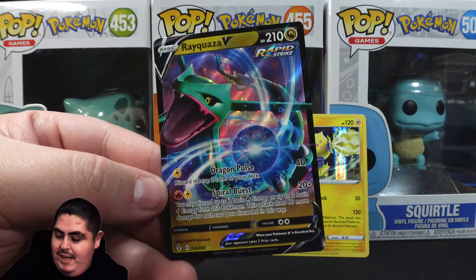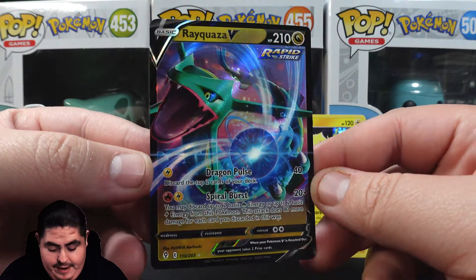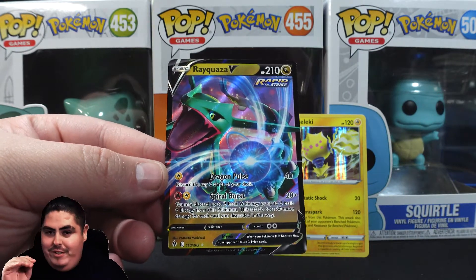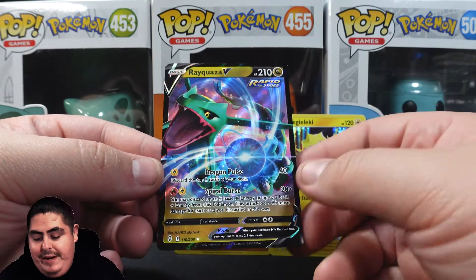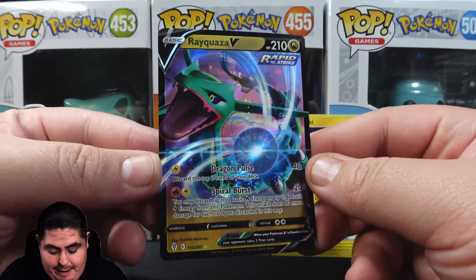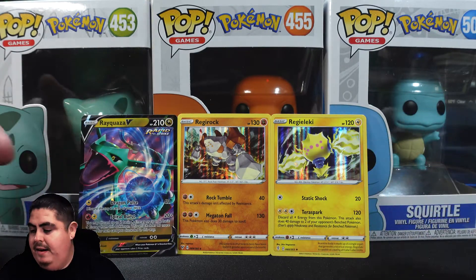We ended up pulling a Rayquaza V - nice! This is a rapid strike card. I was really hoping for a V-Max and by the way the border showed I thought it was going to be a full art or a V-Max, but unfortunately it was just a regular V. That's why it's not good to get ahead of yourself, because it's not always going to work out like that. But not bad - still pretty good, it is what it is.